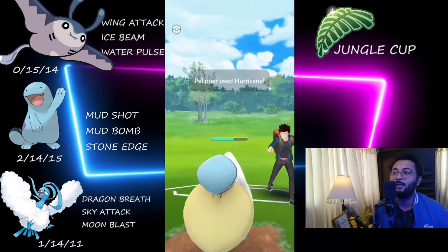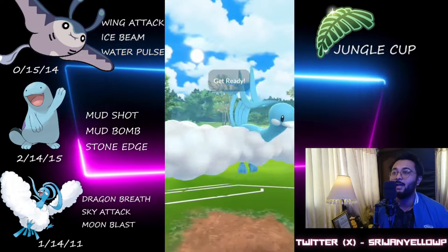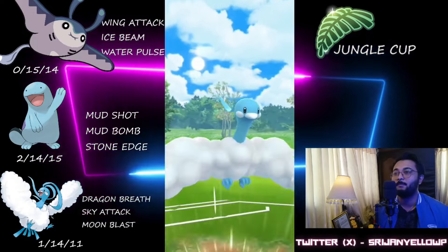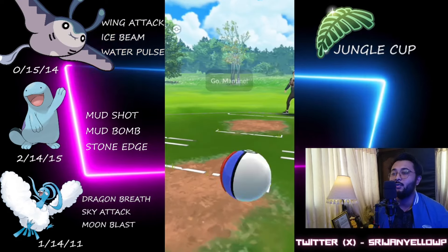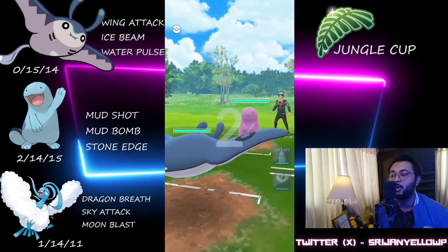We make mistakes and we learn. Unfortunately we eat the Hurricane, but one Moonblast will take them out and they won't even reach a Seed Bomb. So that's a GG — even though we made some mistakes, we managed to win there.